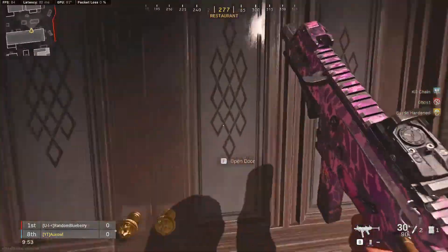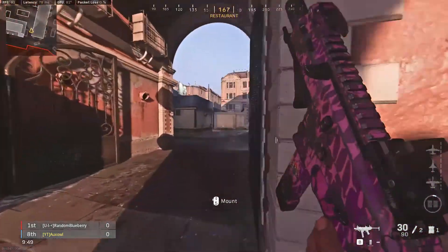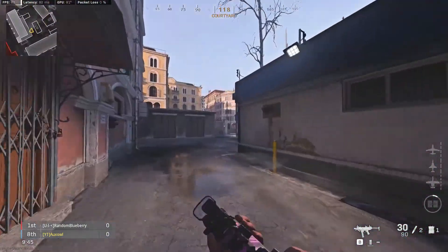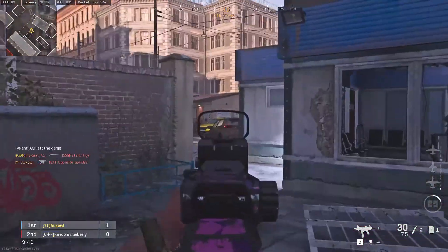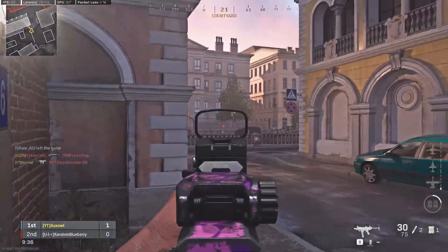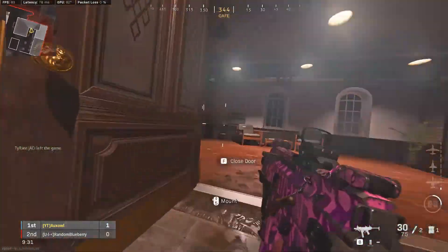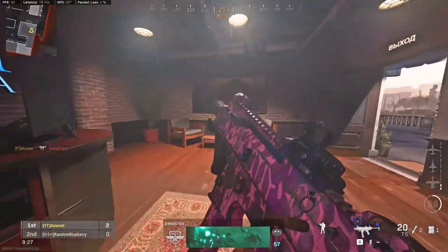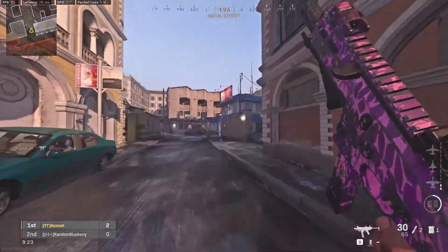We got a nice little special gun here today. It was just released about two days ago and I finally unlocked it. It's the ISO — you get it at rank 15 of the battle pass, free or paid. Everybody gets it at rank 15 of the Season 5 battle pass, or you can complete the challenges if you don't get it during the battle pass. But here we have it — it's the ISO, it's a new SMG.